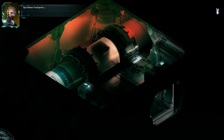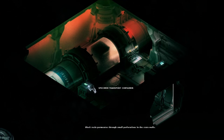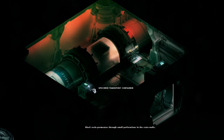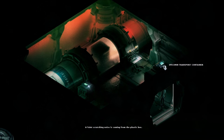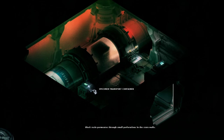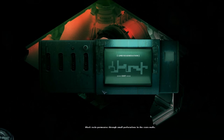Specimen transport containers. In the tube there's a specimen transport container — black resin permeates through small perforations in the crate walls. There's a switchboard and another container where a faint scratching noise is coming from the plastic box. Let's go with this one first: limb regeneration. This is a puzzle.